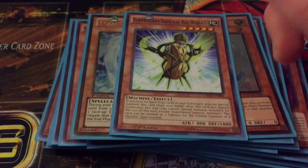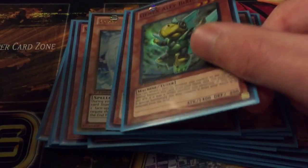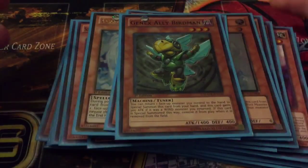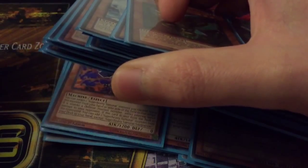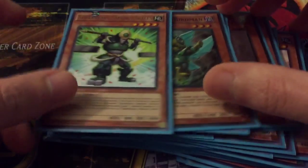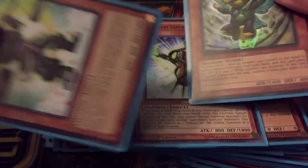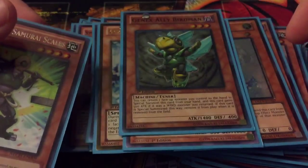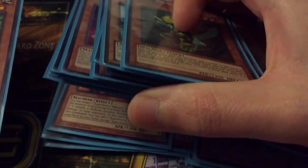Then one Birdman, just good for recycling a lot of different guys. I especially like it with Scales — you can use Scales to bring back something, then return it with Birdman and synchro with whatever he's brought back. It's a pretty fun little combo.